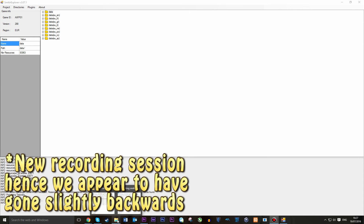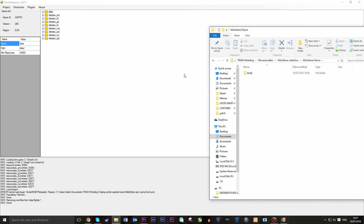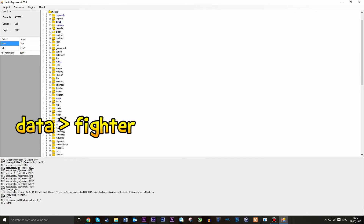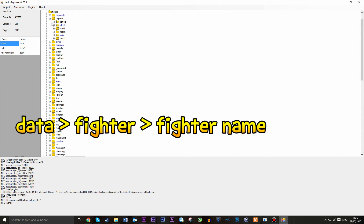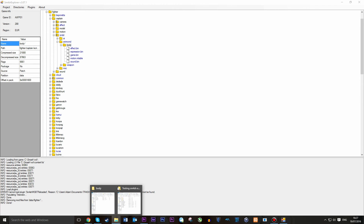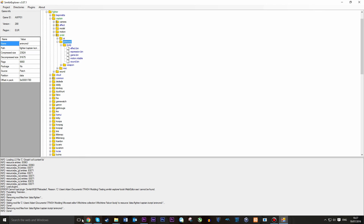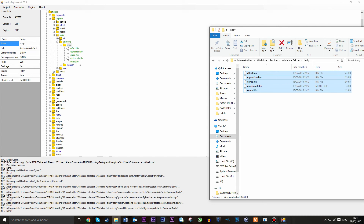So now that we're back into Smash Explorer we can install the mod. We want to go to the folder where we saved what we just did, or the body folder. We can then get this out, and you can see there are five files here. We then want to go back into Data > Fighter > the Captain folder — or the fighter name depending on who you're doing — Script > AnimCMD, and you'll notice the body folder. You can drag the body folder into AnimCMD and it will automatically install. However, I like to drag them into the body folder so I know they're definitely in the right place.